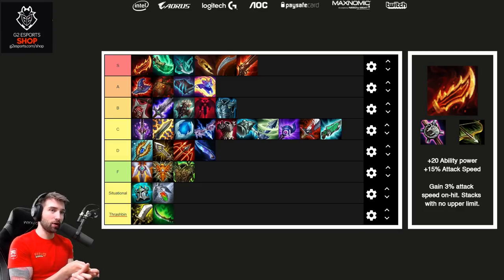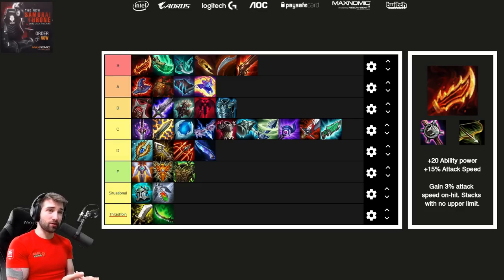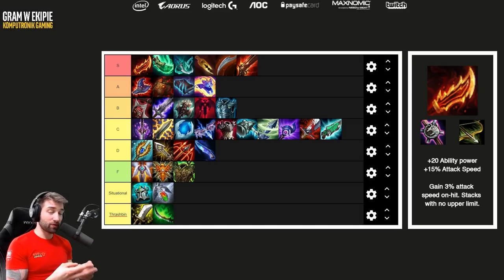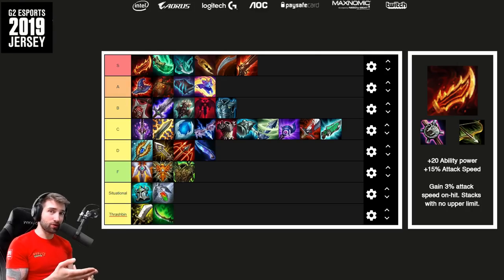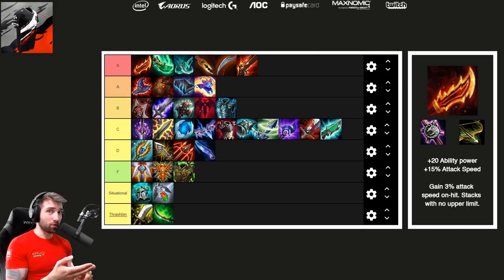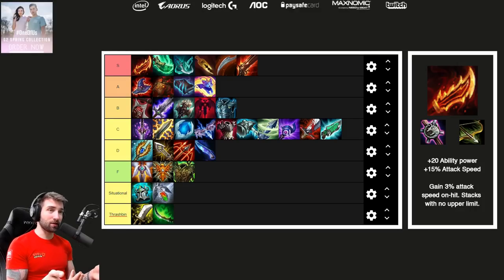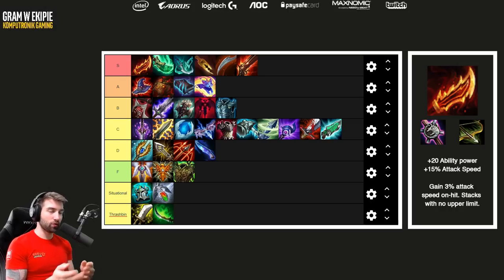Rageblade is combined from the Recurve Bow and the Needlessly Large Rod, making it the most sought item in the game, which is why it's Tier S. It's very hard to combine because everyone is looking for those parts. Rageblade works with almost every single character in the game, but it's specifically good for carries like Draven — who is Tier S — Yasuo, and everyone who can deal damage and needs mana. Even casters like Brand benefit greatly from Rageblade.